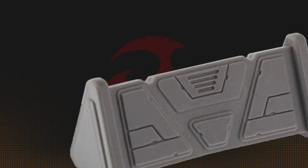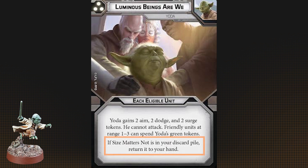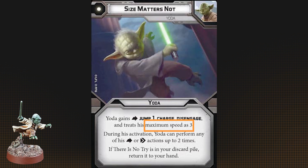Yoda is pretty survivable, but one bad roll can make him one with the Force, so try to keep him in cover or out of line of sight on the turns when he's behaving as a support unit. Yoda is surprisingly fast for an old guy, having a possible three turns at speed three if you bring Burst of Speed.